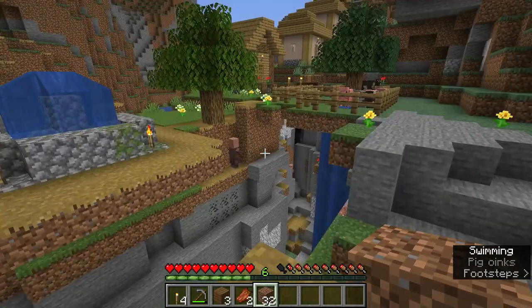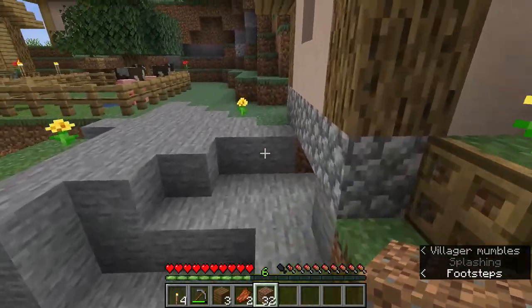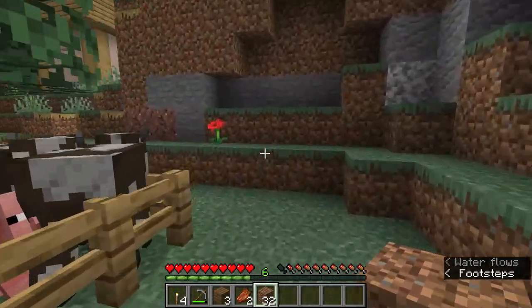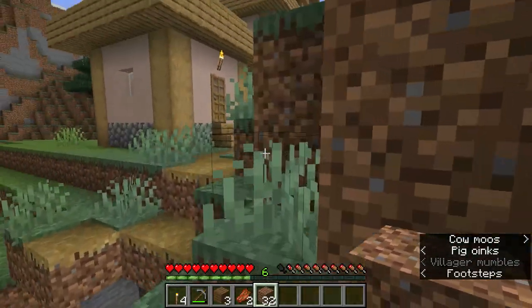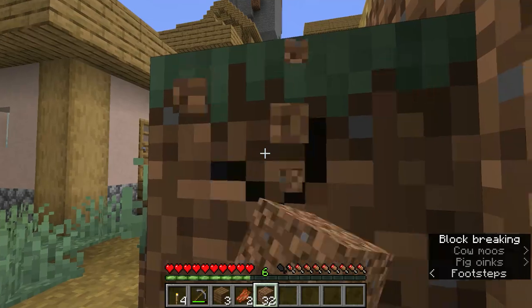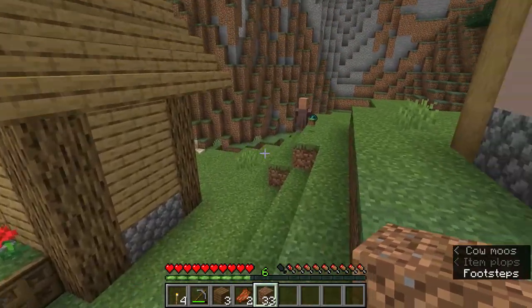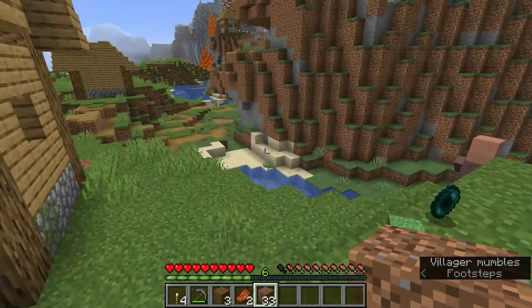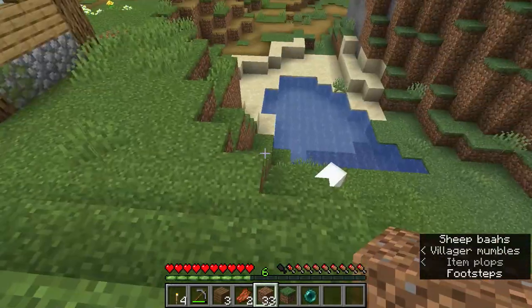One of the things we have to do is rescue that villager who's trapped, so we need to dig down so that he can climb back up without dying in the process. Interesting — the golem killed an enderman, and that item it dropped is called an ender pearl.